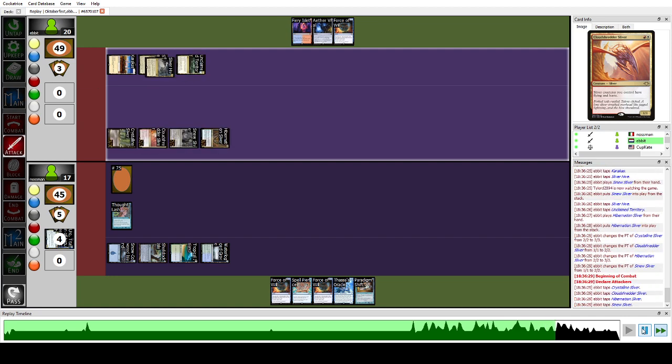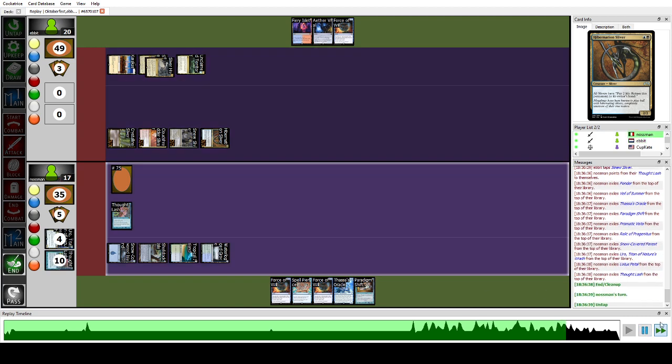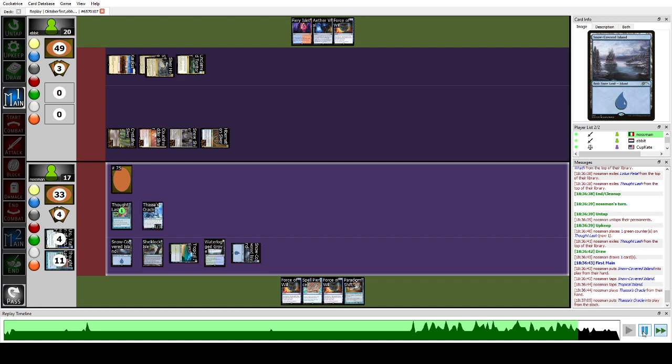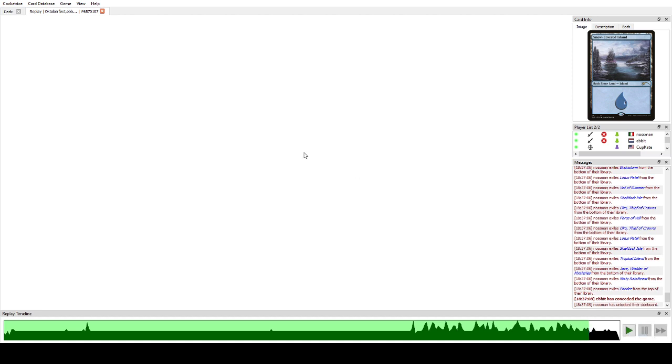We're going to absorb a lot of damage — this is nine damage which means nine cards of our library. We would never die from aggro. We draw, play Thassa's Oracle — we also have another Thassa's Oracle under Shelldock Isle now. You don't want to activate Thoughtlash before Thassa's Oracle resolves, because if they let it go and then counter Thassa's Oracle, you'll die. So let Thassa's Oracle resolve, then exile with the trigger on the stack — and that's exactly what happens. We win.